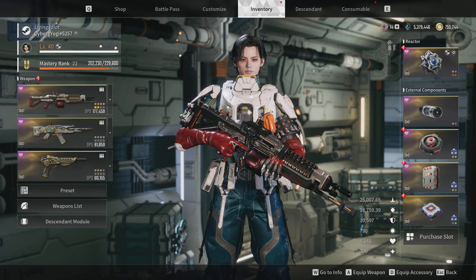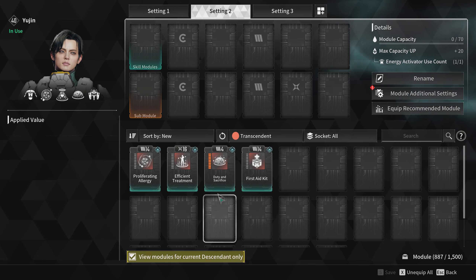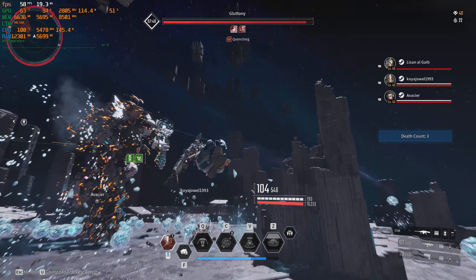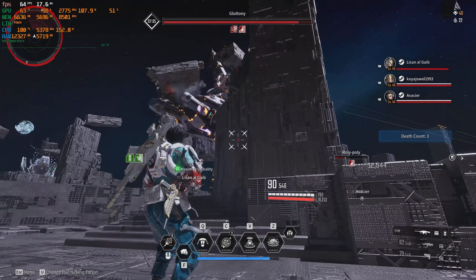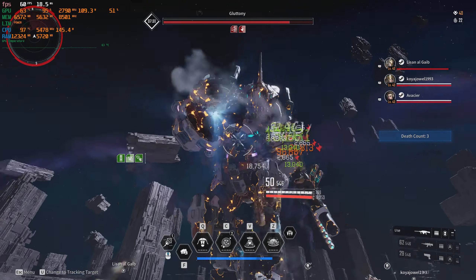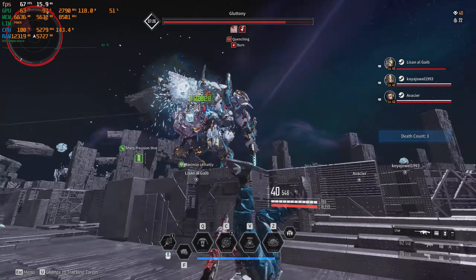Speaking of skill modules, Duty and Sacrifice is by far the best among all skill modules for Yu Jin, and I strongly recommend using it especially in void intercept boss battles. I have tried a Yu Jin build outside of void intercept battles, but honestly this descendant is not needed at all in other missions. Other missions are dominated by bunny players or other farming descendants such as Volby, Sharon, or even Jaber with his turrets.